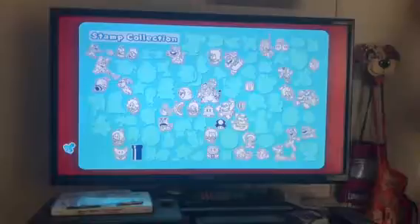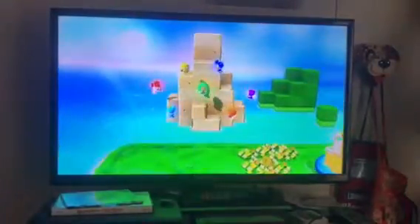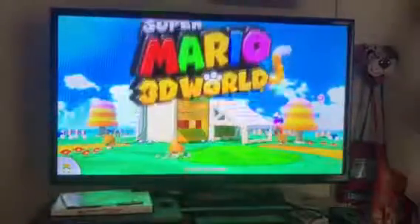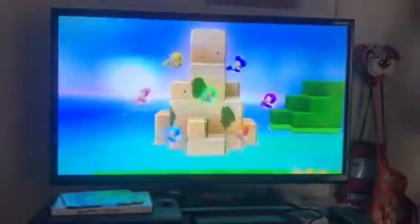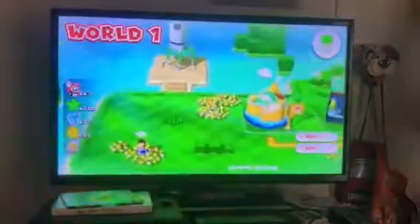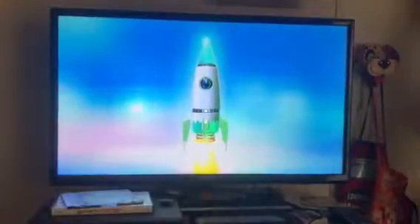We found the stamp. I don't even care about the green stars right now. I just want to show you what the special world looks like — I'm not going to do the level yet. We already have a star in our save file. I just want to show you the special world — see what it looks like.